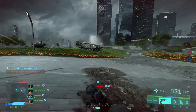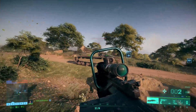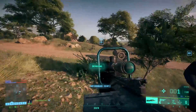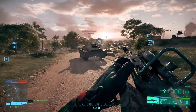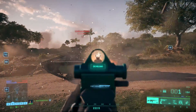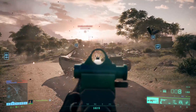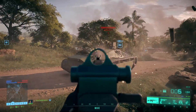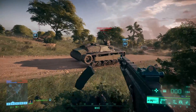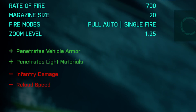Destroying a vehicle completely with these rounds is another thing. With the NTW and normal ammo you need 10 bullets on a light vehicle, and with high power rounds it's only 8. With an AK-24 you deal about 1 damage per bullet, so with all 64 armor piercing bullets you can carry you'll only get a vehicle down to about 40% health. This ammo type isn't made to destroy a complete vehicle in one go — it's only meant to supplement missiles and explosives.